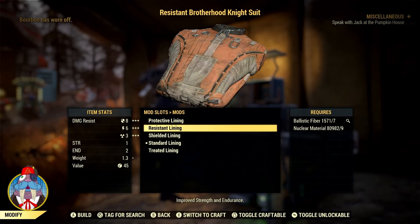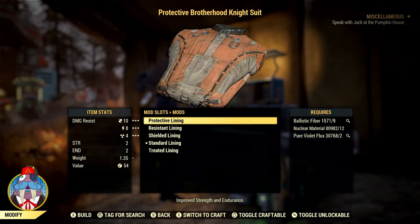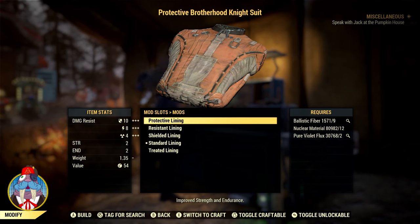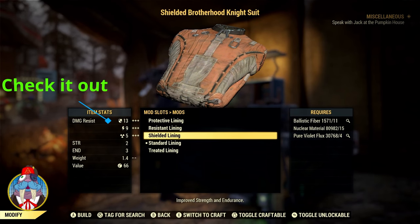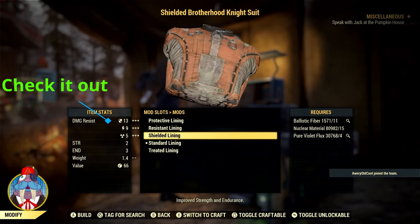All of the aforementioned Brotherhood Under Armours provide the same protection and buffs. The protective lining grants 10 damage resistance, 8 energy resistance, and 4 radiation resistance, and also gives you 2 SPECIAL buffs — 2 to strength and 3 to endurance. The shielded lining has 13 damage, 9 energy, and 5 radiation resistance, with 2 to strength and 3 to endurance as well.